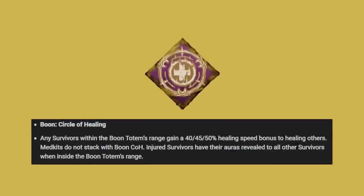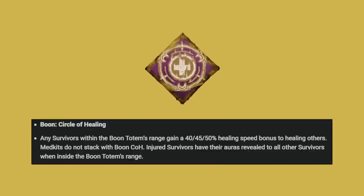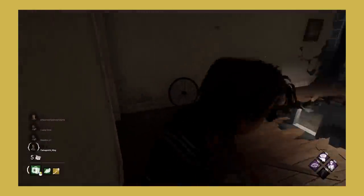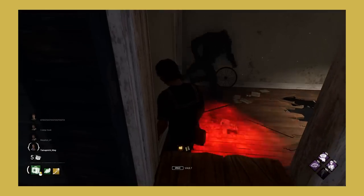Circle of Healing now works like this: any survivors within the boon totem's range gain a 40, 45, or 50% healing speed bonus to healing others. Medkits do not stack with this boon. Injured survivors have their auras revealed to all other survivors when inside the boon totem's range. This change was needed — every other boon needs the killer to be near it for it to benefit the survivor, but Circle of Healing didn't.